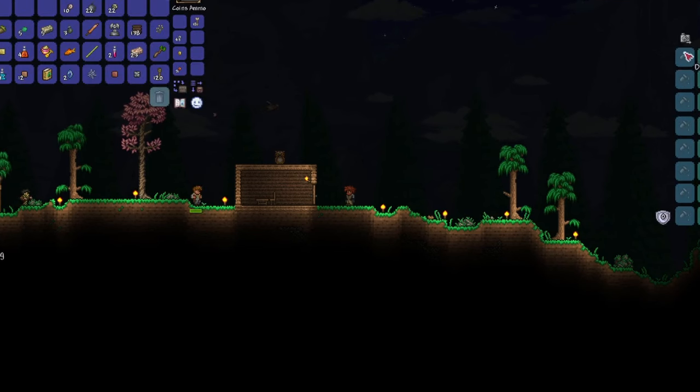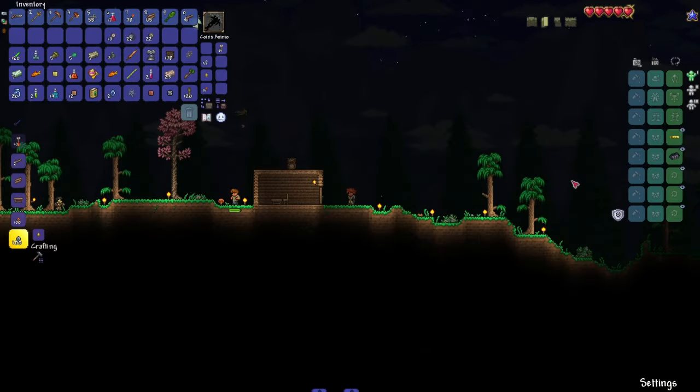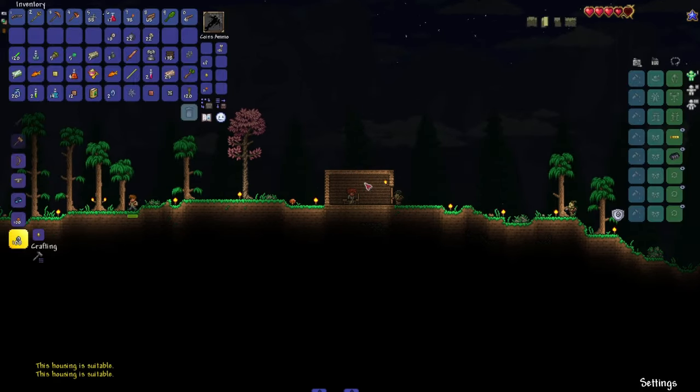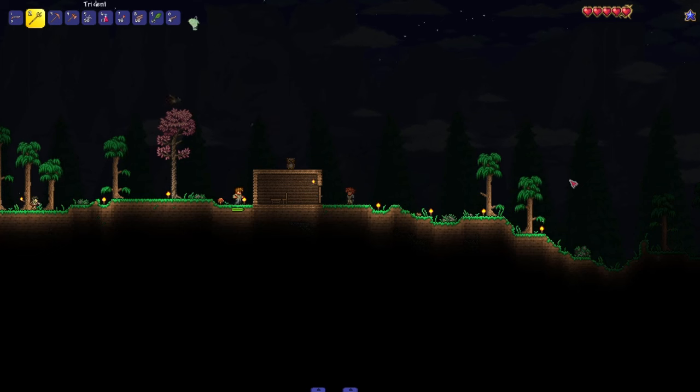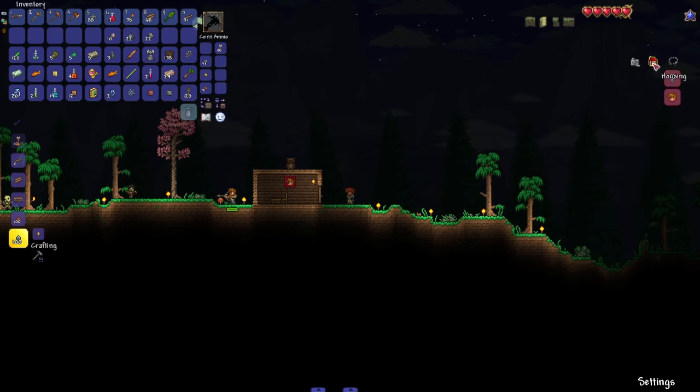Now that you've geared up a little, it's time to build some houses. To build a house, just build a few walls with some wood, place a crafting table, a chair, a torch, and fill the background with wooden walls. You can check whether you built the house correctly with this option on the right side of the screen. If you click on the house and it tells you that you missed something, you should fix that. This house will now be the home of one NPC, which will be the guide, since he spawns in with us at the beginning. Over the course of the entire game, you'll unlock many many NPCs, so just make sure you have enough empty houses for NPCs to move in at any time.